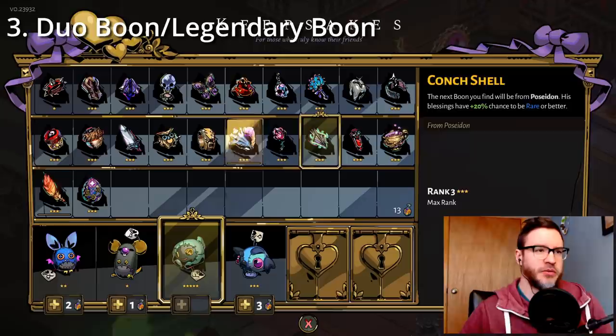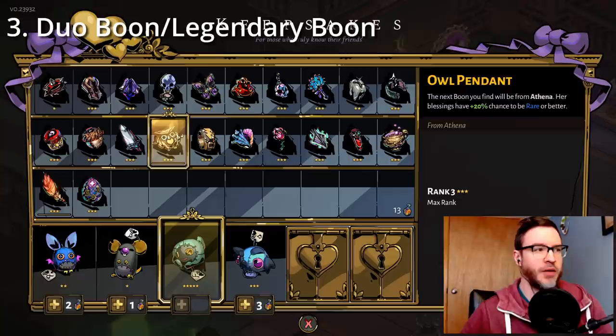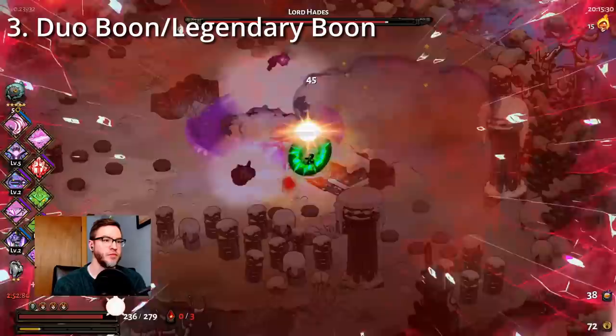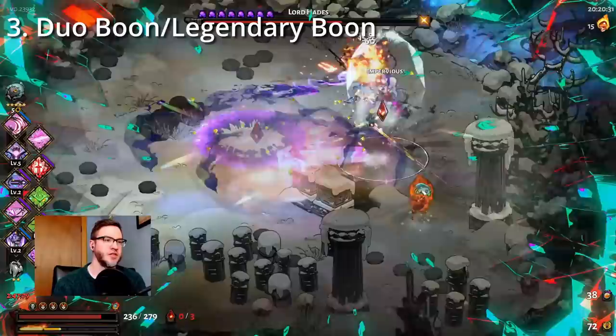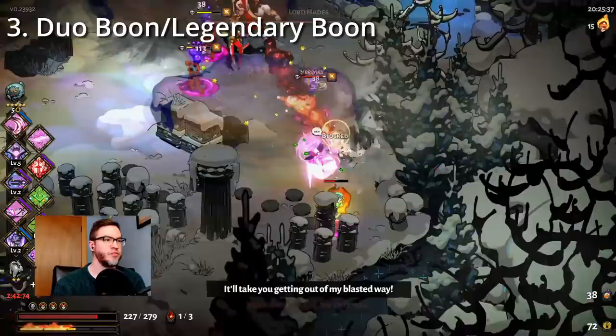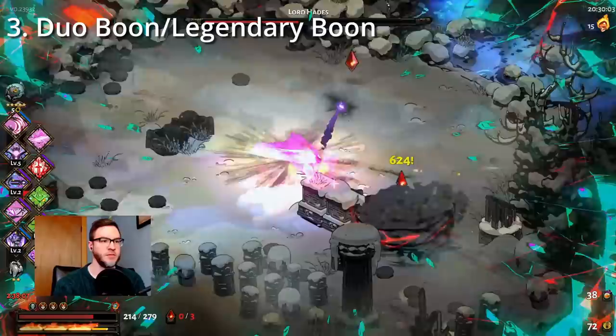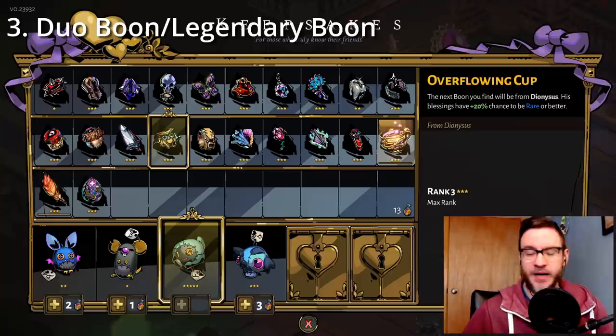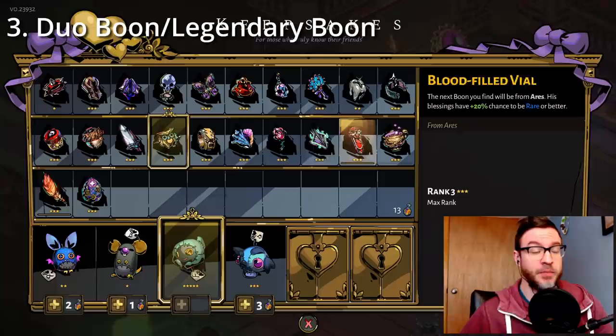For legendary boons it's a similar thing — you obviously start with the god you want the legendary from. For example, for Athena's legendary Divine Protection, you start with Athena, try to get a deflect boon right away, then try to get Brilliant Riposte from her, and then pray to the god of chance that you get the legendary. Things that can really help these runs are Chaos gates that give you rarity — I think people undervalue those a lot. Increasing the chances for rare or better boons is a huge buff to your run, especially if you get it early.